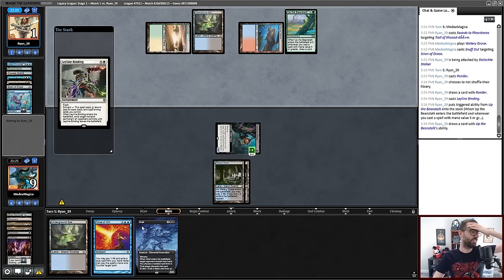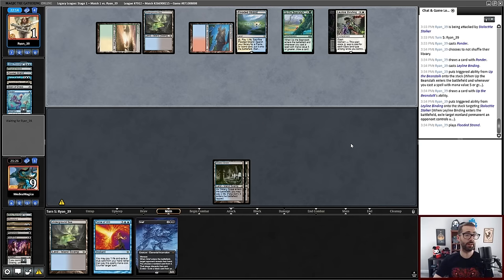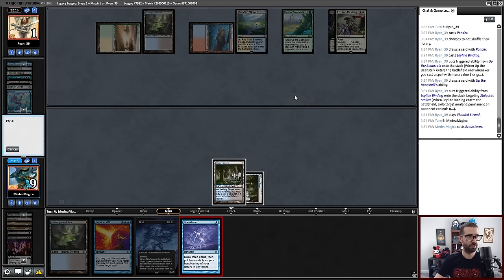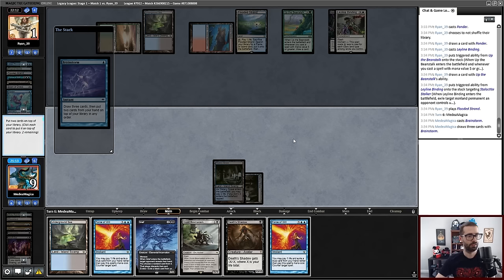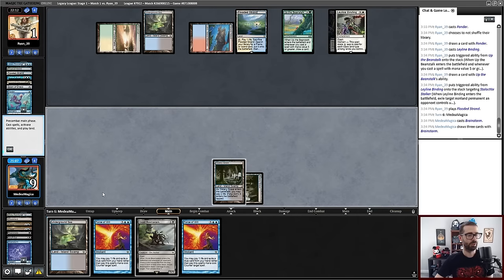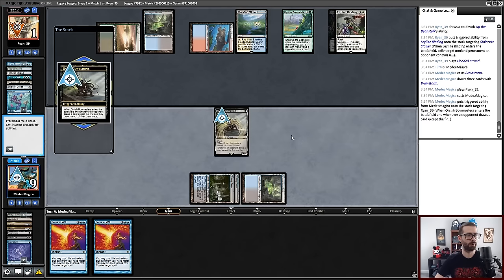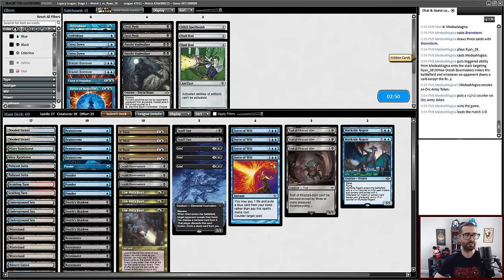I fully expect my Stalker to eat a Swords to Plowshares or get blocked by a Bowmasters. I'm one land away from hard casting a Grief, but it's very possible I lose this game from here despite having a commanding position — Bowmasters is a thing that exists. I'll cast this card because giving my opponent less time to find protection is so incredibly strong. We put back one and two, play this, and now have Orcish Bowmasters with Force of Will backup — about the best possible thing. I think we were on track to win that game most of the time, but that was above average.